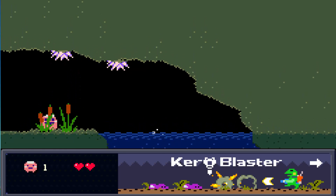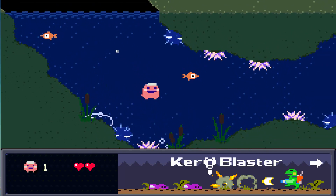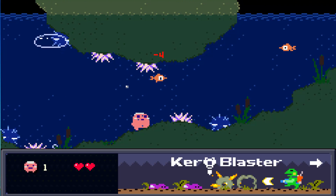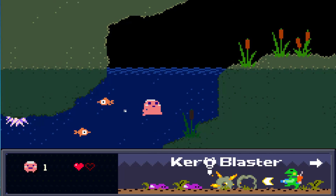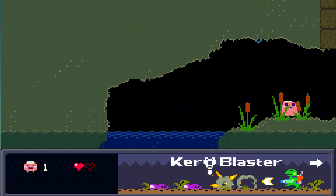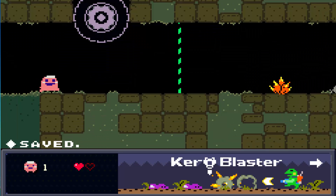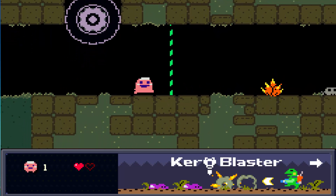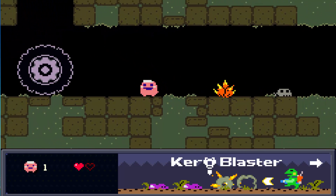If you're using Construct 2 you can just add in the scroll-to behavior and it'll look decent, but when you actually linearly interpolate between the camera and the player it'll look a lot better. In this game there's no delay to the camera — it's very simple. I like simple transitions — I think that's the theme of this game. It's very simple, which is why I really like it.